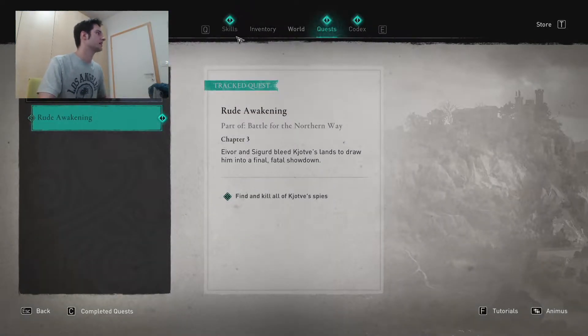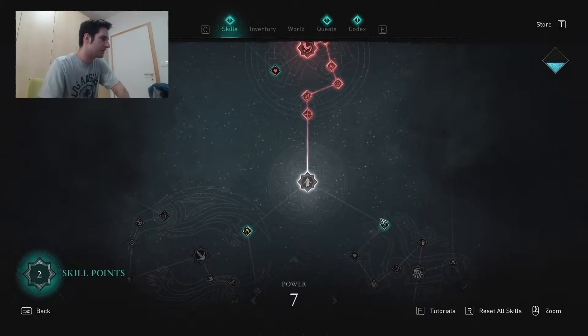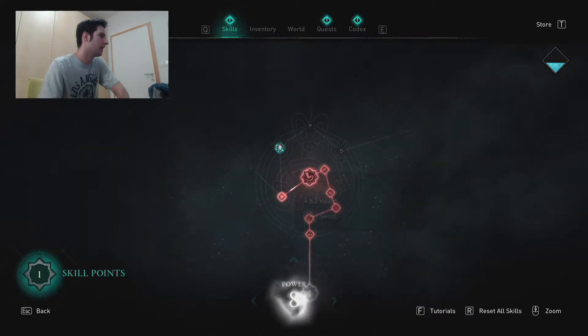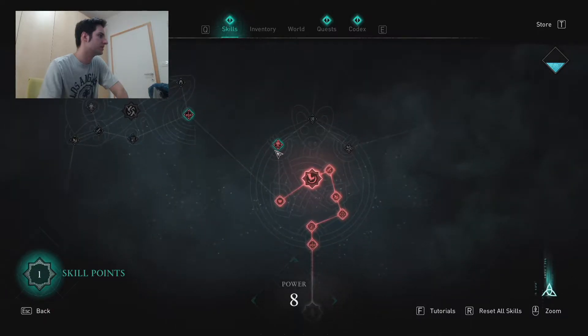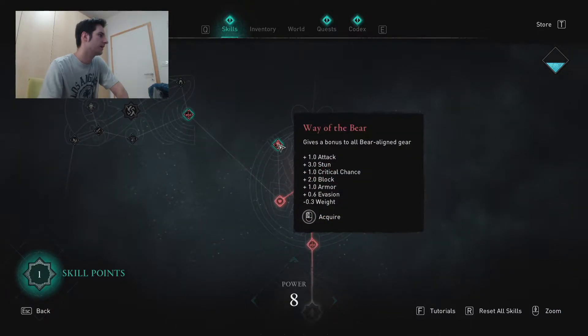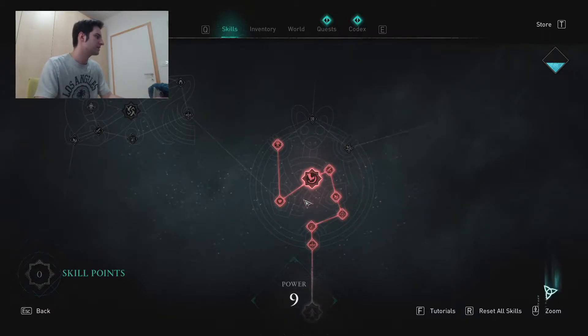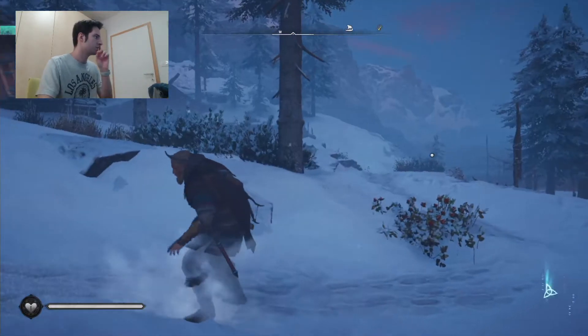When you press Tab it opens the skill point menu. I have two points. This way is the stealth tree, this way is the range and health tree, and this is for attack. I'm going to go full damage — oh damn, that's a lot of skills. Yeah, I'm going to fully max the power, I think.